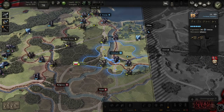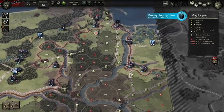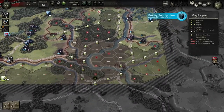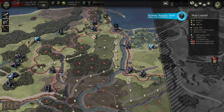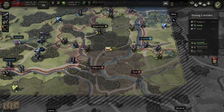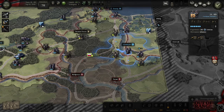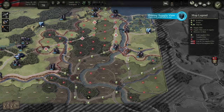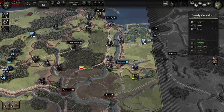If I move this guy over here, he'll cut off the supply for those guys. Let's see what their supply looks like — they have no supply depots, so the only thing keeping all these guys in supply is this rail line. The sooner I cut that off, the better. I'll move him in here. Now let's see — they're all out of supply. It does mean I'll probably lose that place, but that's okay.